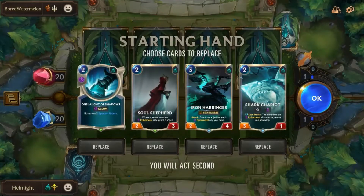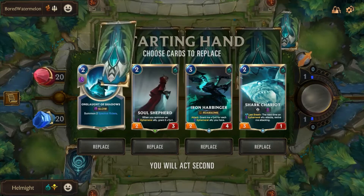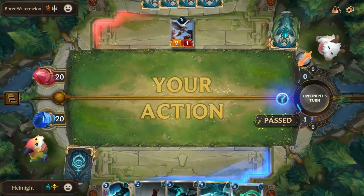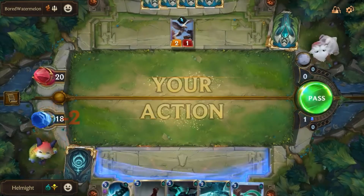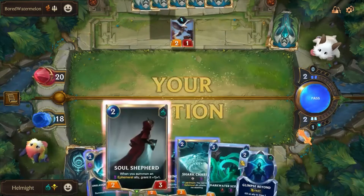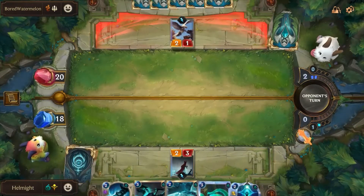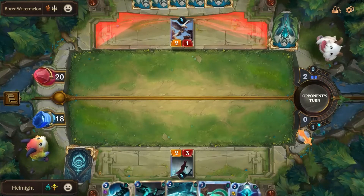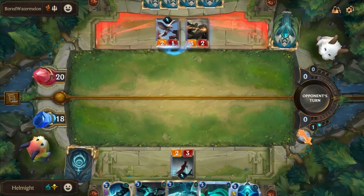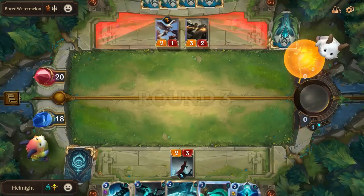Game three against Bored Watermelon playing the Quinn Misfortune Rally — or Scout deck — which is really sad for me. This hand is actually pretty keepable. He's getting a whole new hand so I do like to see that. Hopefully he didn't get anything good. Coming down to Fleet Feather — a little sad having an early challenger to potentially challenge Soul Shepherd, but I think it's ultimately okay. I can play Soul Shepherd on this round, next round play the Iron Harbinger. We do have a Squid for a little bit of lifesteal to keep ourselves alive.